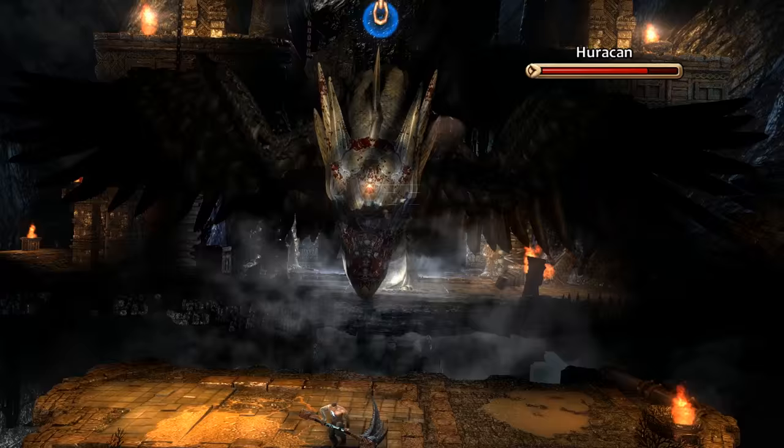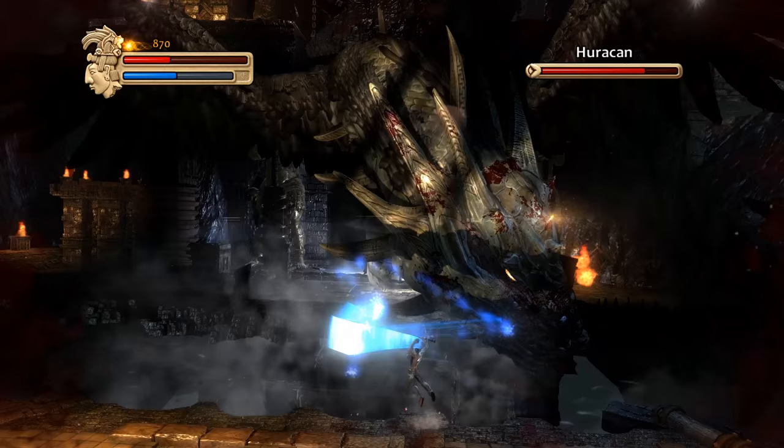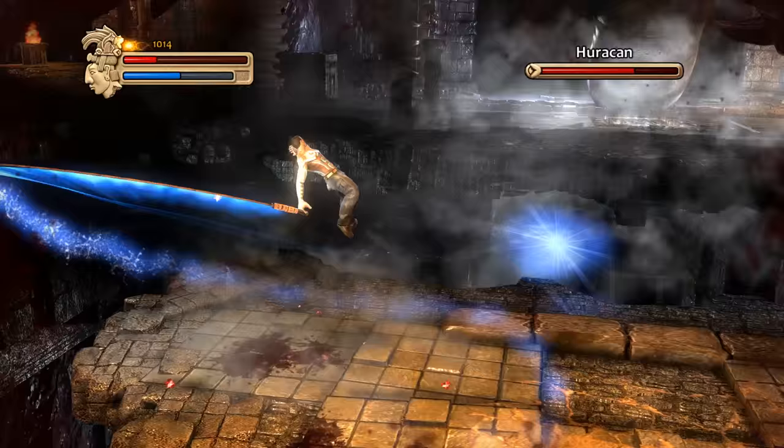Unless maybe you need to use a — no, they wouldn't give you the spells. We're not doing shit. No, I was gonna say maybe you need to use a faster weapon. Let's try it, get more hits in. You can hit him from here. Just tunnel vision. It's still not very fast, but at least it's progress.